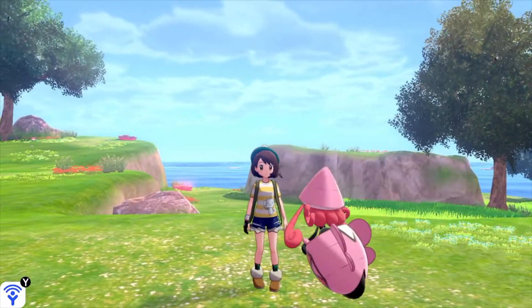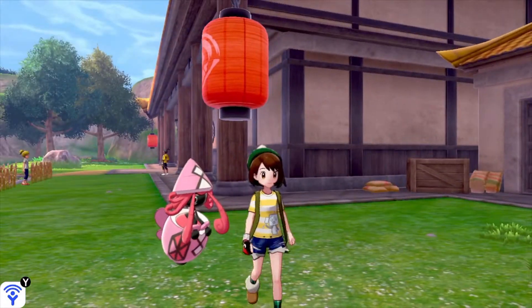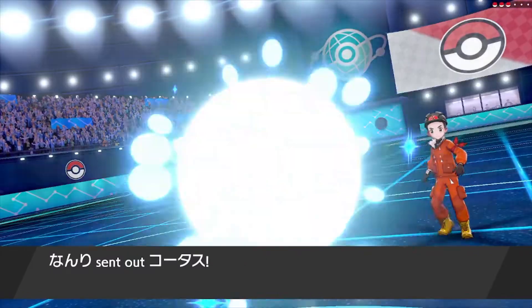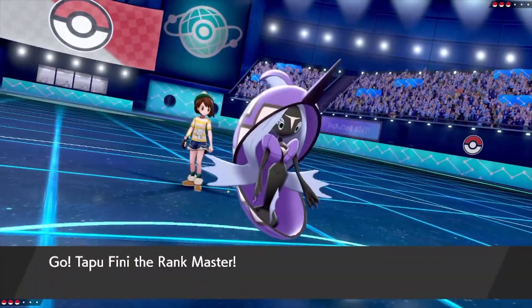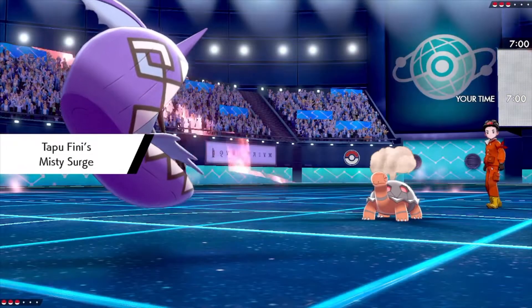Tapu Lele is one of my favorite legendaries — I just like how both of her hands are dangling out of her space pod or whatever. I hit the record button at the last moment so we didn't get to take a good look at their team, but we saw Torkoal, Venusaur, and Eternatus.